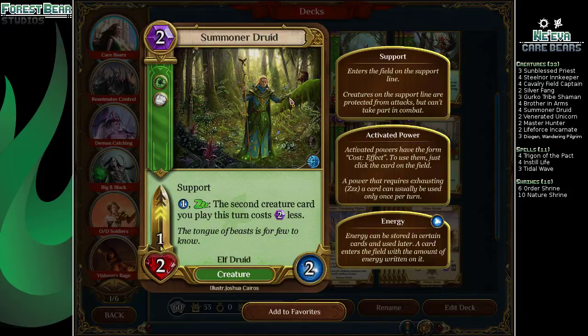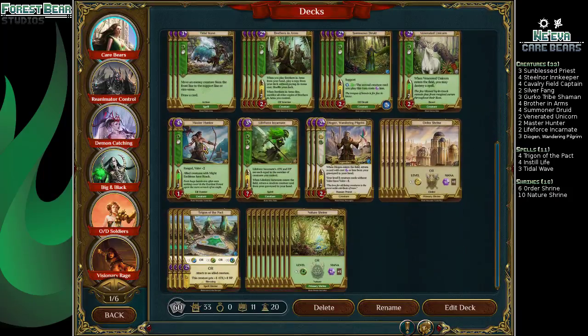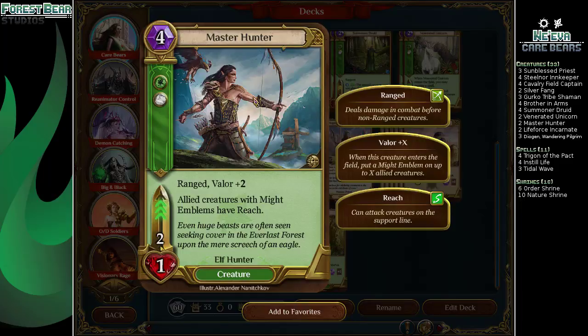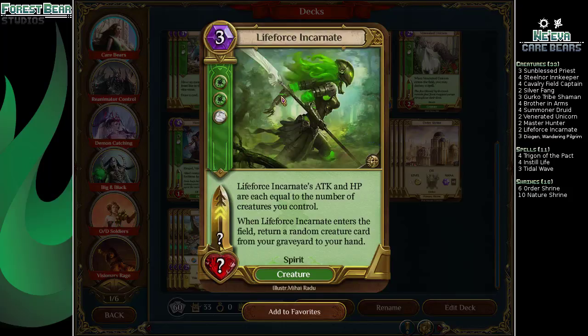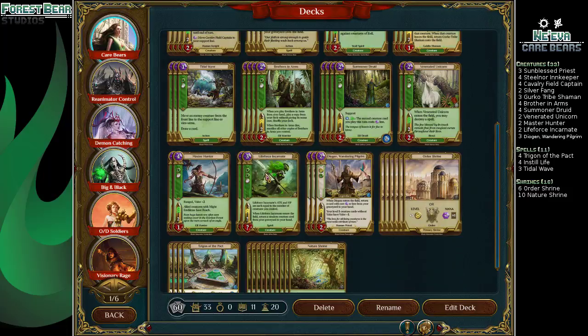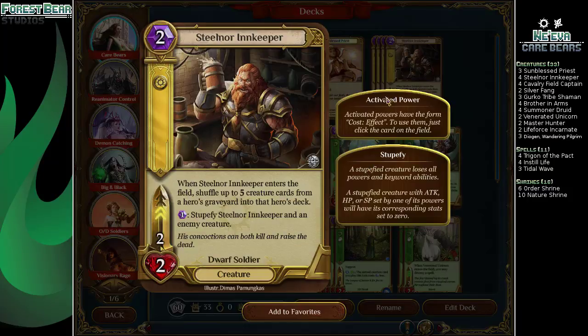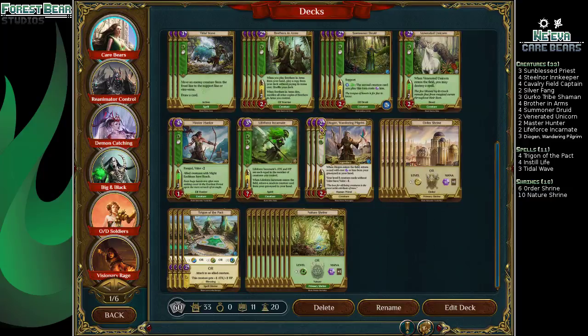Four Summoner Druids — makes things cheaper, allows us to power out her hero ability earlier by making things free. Two Venerated Unicorns — these destroy problematic spells, always good to have a few. Two Master Hunters — another way to pick off annoying flying creatures by giving all our things reach. We have a few ways to give Might Emblems, so it's not just his Valor giving us the effect. Two Life Force Incarnates — not as good as it once was, still reasonable because it returns one creature. Because we have Steelnor Innkeeper, sometimes you can make sure the card you want is the card you're getting by cycling the rest of the creatures away. But she also just dies to opposing Steelnor Innkeeper.